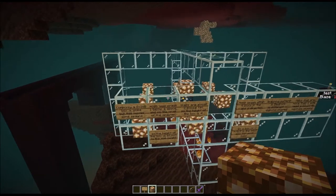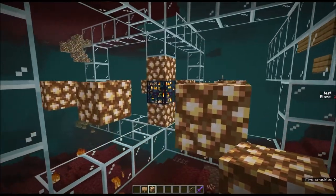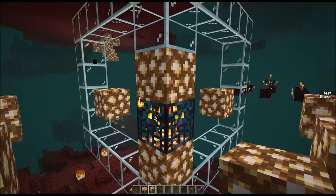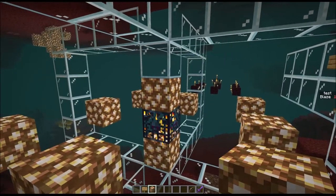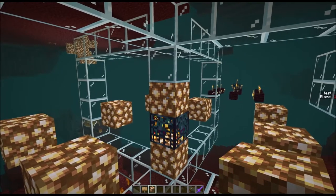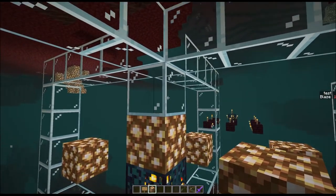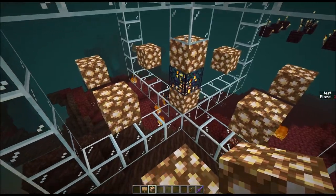The blaze themselves will spawn one block below, above, and on the same y-level as the spawner. So they can spawn on this level, on the same level as the spawner, and one level above. Because blaze are about two blocks tall, you need to account for that when building your spawn box. Most notably, for the block above the spawner — because blaze are too tall — you need one additional block above it, below your ceiling.